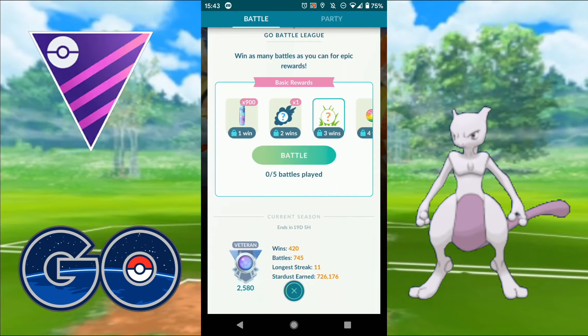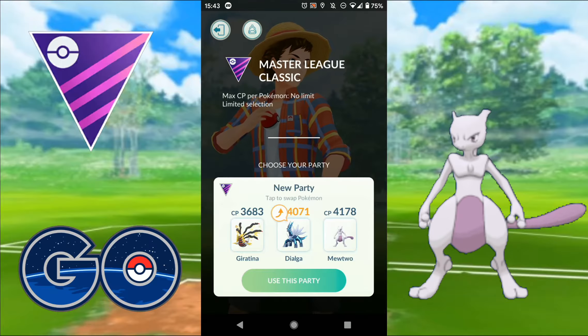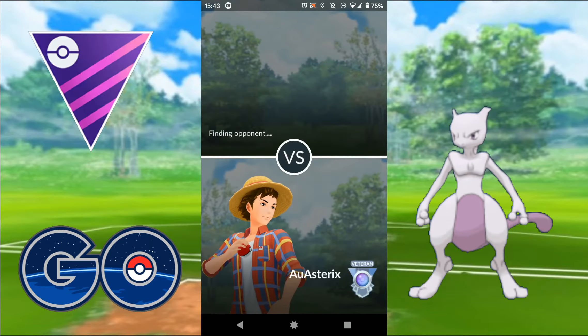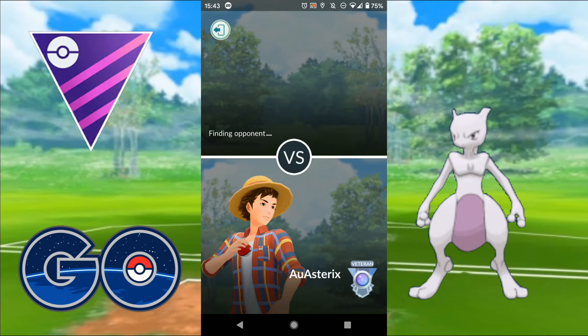G'day and welcome to another Pokemon Go video. Jumping straight into Go Battle League - all leagues are open and we're going to Master League Classic, so anything that isn't powered up with XL Candy. Best buddy boosts are okay. I'm running Giratina Origin, Dialga and Mewtwo.